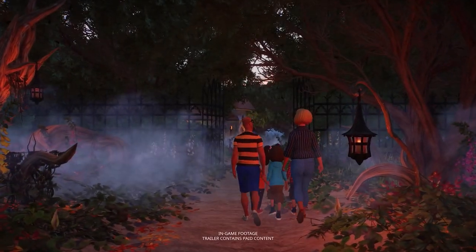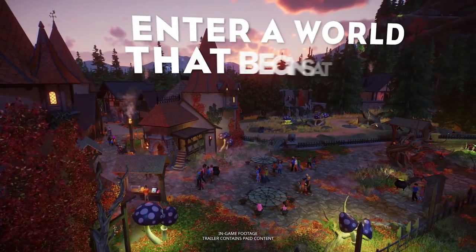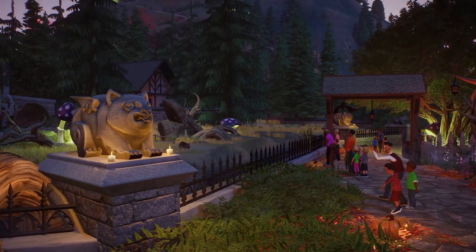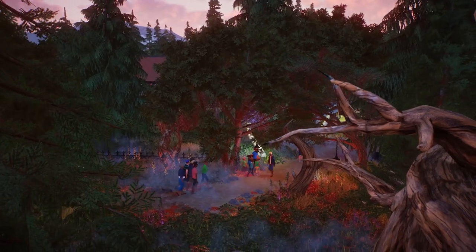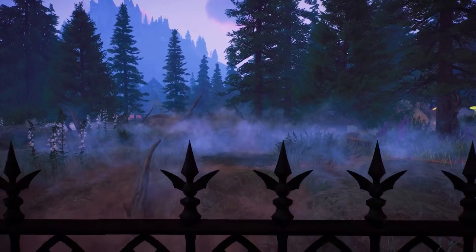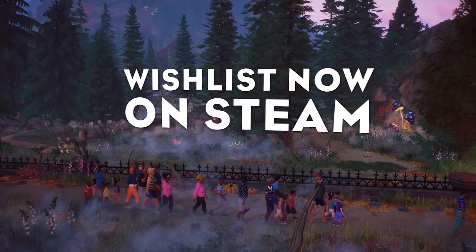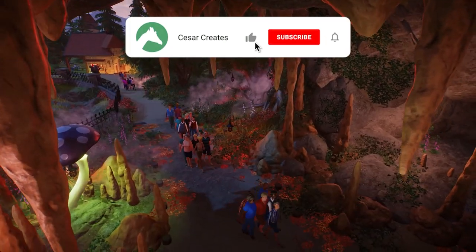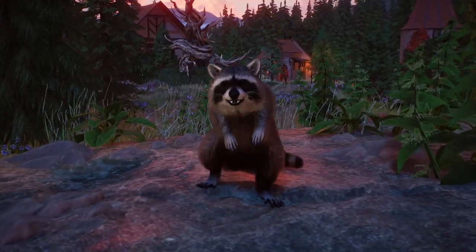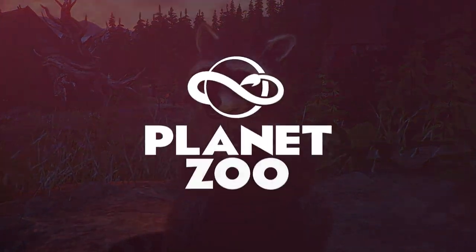Planet Zoo has just announced a new Twilight DLC, which is quite a surprise because we were expecting an animal pack. Instead, we are getting a scenery pack with five different animals. Hello guys, this is Cesar Creates and welcome back to my channel! The new Twilight pack will be released on the 18th of October alongside the free update 1.11, and there are five new animals coming to the game.